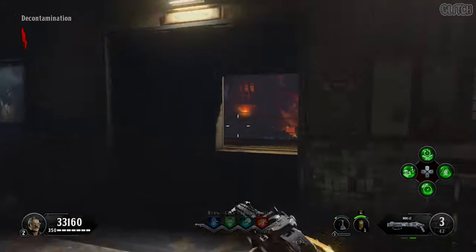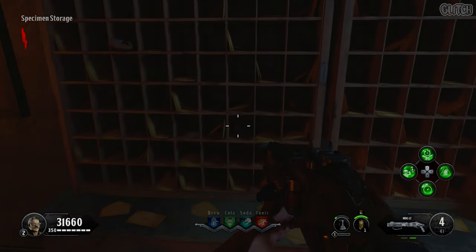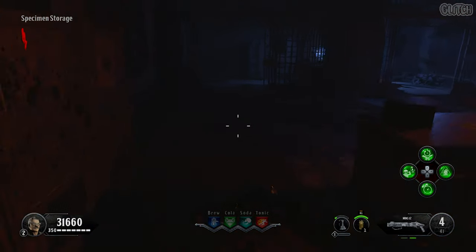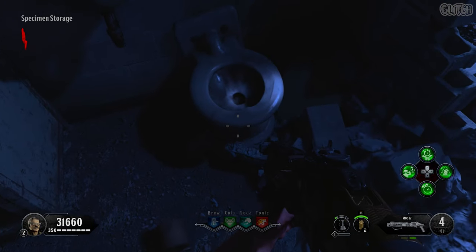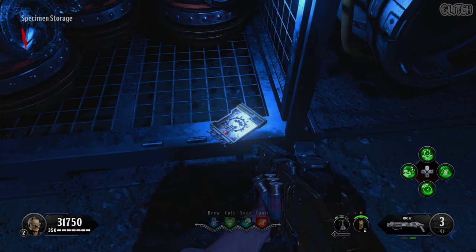Now you must find a second keycard which is located in the specimen storage area. As soon as you enter, its first location can be found in this post box to your left. Then if you turn around, the second location is inside this toilet at the other end of the room. And the final one can be found on the bottom shelf of this canister rack next to the area's workbench.